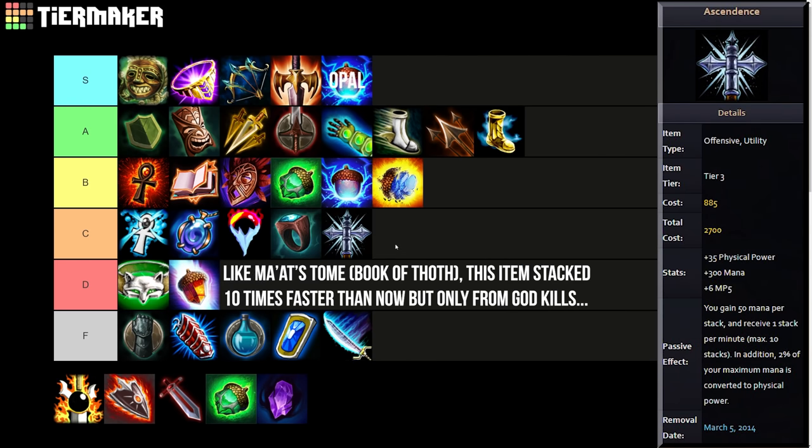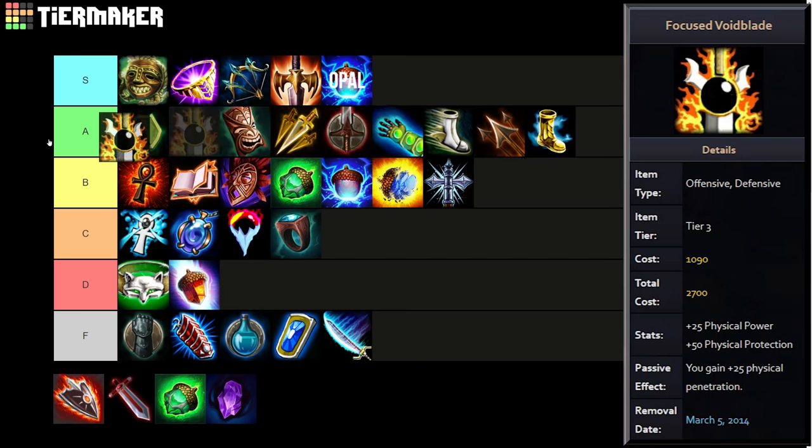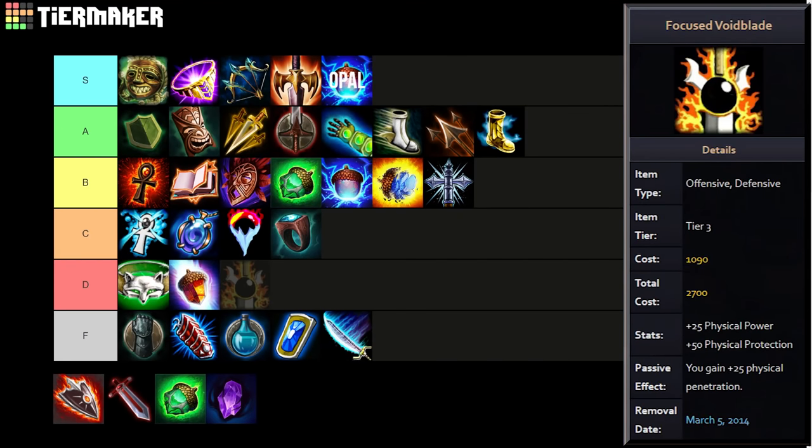Ascendance — they basically just renamed it to Transcendence, not sure why, but the item was essentially the same. I'll put it in B tier. Transcendence is fine.